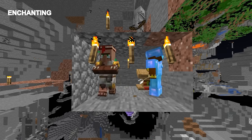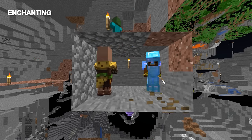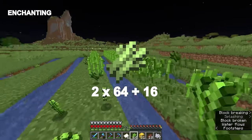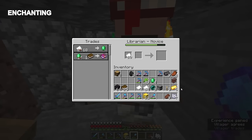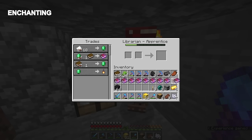Once we have a cured villager, cycle trades until we have a 1 emerald mending trade, and then make sure to lock it as soon as possible. To get the emeralds, we need 2 stacks and 16 paper, so farm more sugarcane if needed. Then, all to be done is to trade for the mending books — 9 mending books super easily.